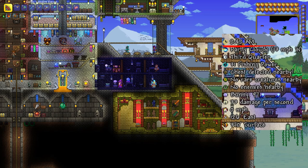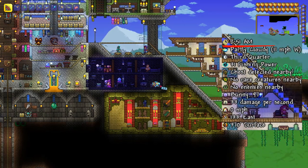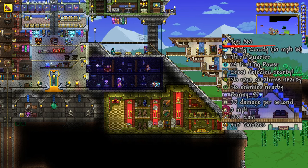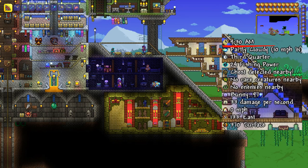So the second fastest way I have found is to sleep in a bed. The world speeds up while you are in a bed, allowing you to fast forward time until a blood moon event spawns, and use any blood tears you get to spawn more blood moons.